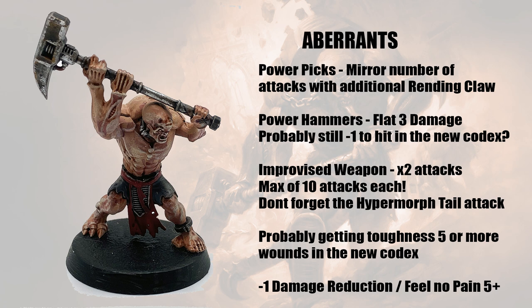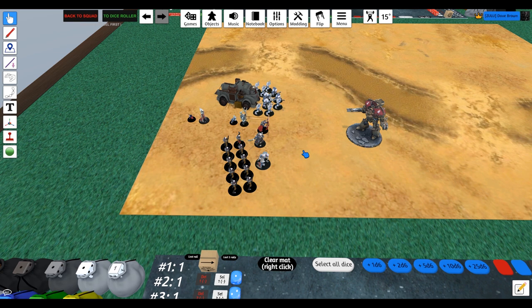Let them waste all their shooting into a tough model that can tank a load of damage, rather than your Aberrants where the real danger is. As for the Aberrants themselves, if you're going to do all this then go all in — max 10 out in each squad. You want two Hypermorphs with improvised weapons, maybe six with hammers, then two with picks. The picks are good at dealing with chaff, and if you have to lose a few models in combat you can throw those cheaper guys away first.